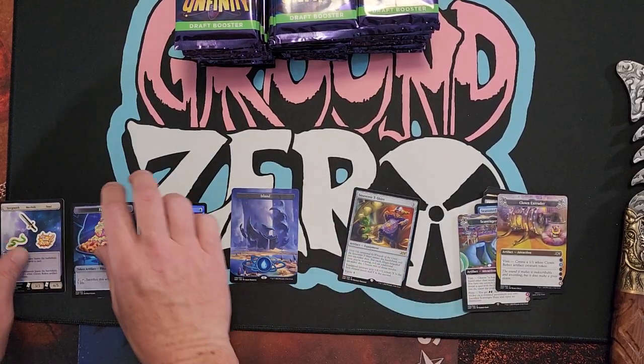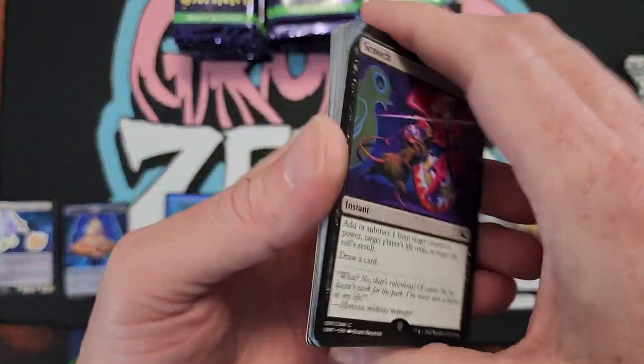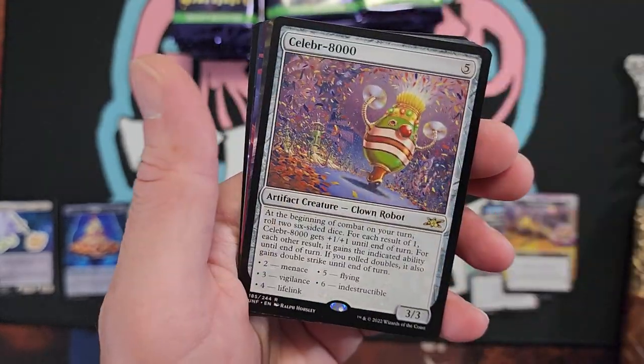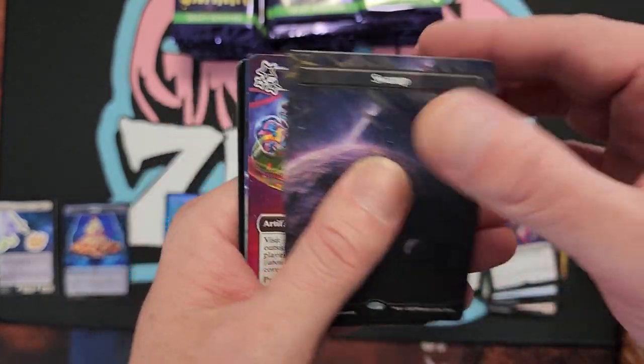I don't even know how. We're going to just organize this like crazy sauce. Packs open really nice. Now, these unsets are not for everybody, but they are for somebody. There's a clown robot. Another land here. Swampage.